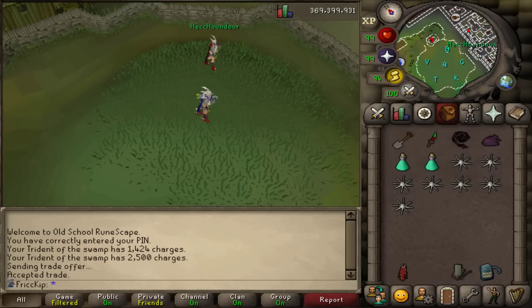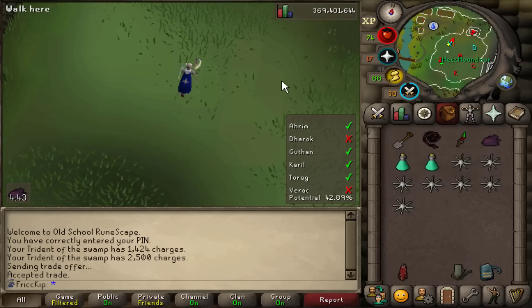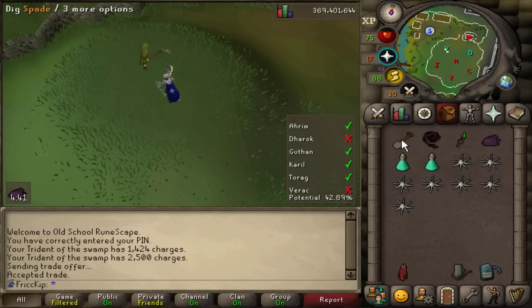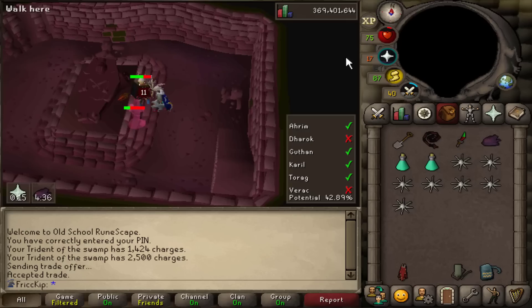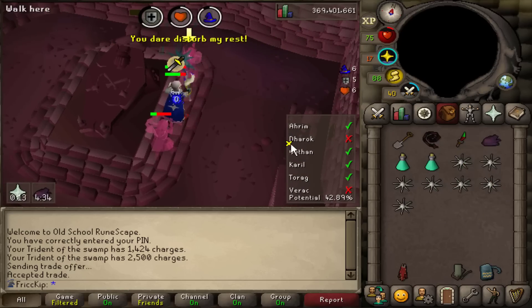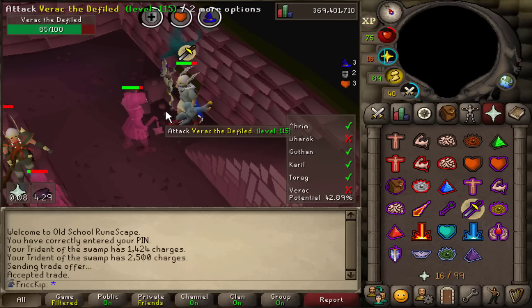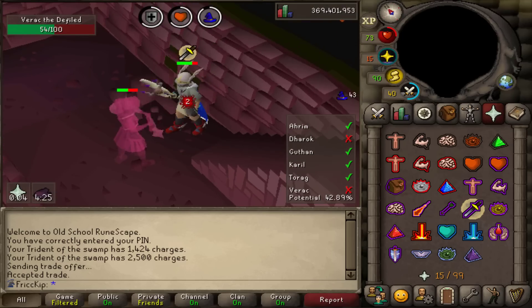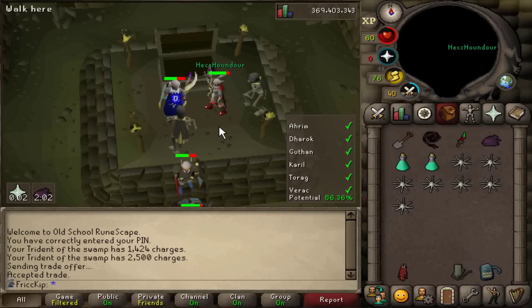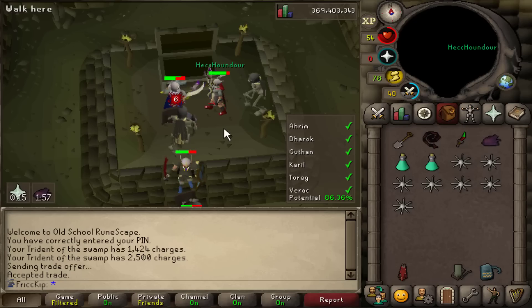They recently updated some of the rewards for the combat achievement diaries, and they gave a reward for the medium tier: if you have the Gamble's Hilt 2 equipped at Barrows, your prayer will not drain. But seeing as I'm 99 prayer, the only time I drink a dose of prayer pot at Barrows is one sip every six runs, which is when I get a direct tunnel — and even then sometimes I don't have to if Dharok spawns in the corner room. I don't have any of the combat diaries done, but I'm giving you that info so you can decide if it's worth sacrificing that shield slot for the hilt at Barrows.